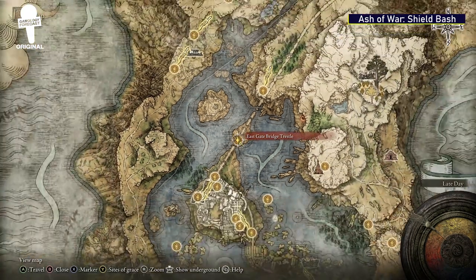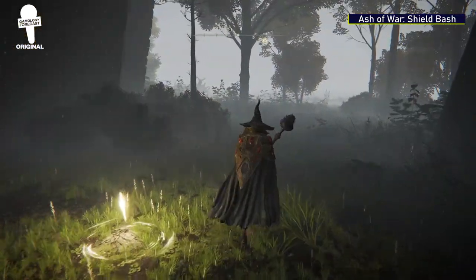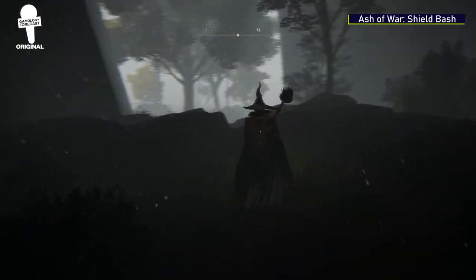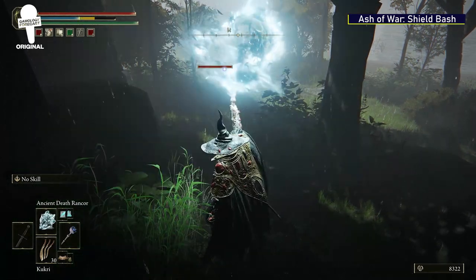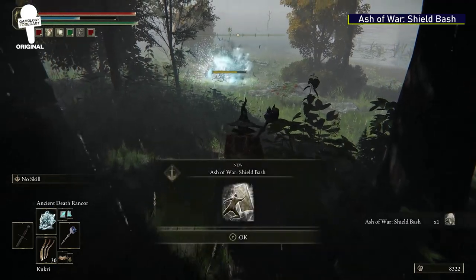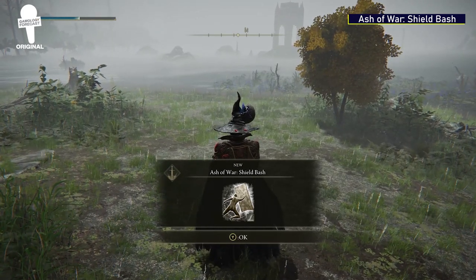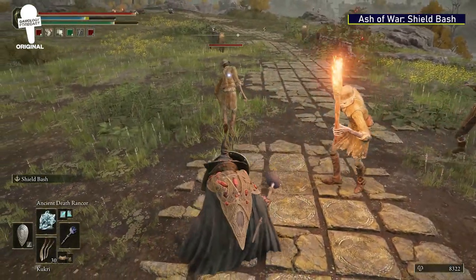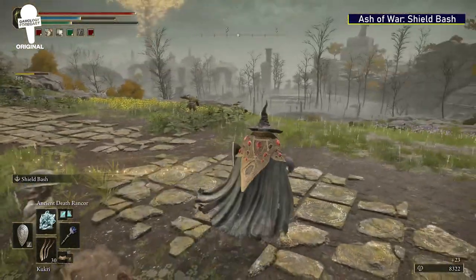The Ash of War: Shield Bash. Head to the East Gate Bridge Trestle and look for glowing white scarabs on the ground — they should be fairly easy to spot since it's foggy and the white really stands out. Once you see the first scarab, destroy it, then immediately find and destroy the second one as quickly as possible. Once you do, you'll get the Ash of War: Shield Bash as a reward. This move can be a bit tricky at first, but once you figure out the distance and timing, you'll be slapping foes with your shield — like Will Smith.